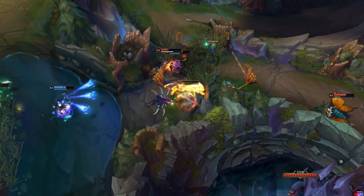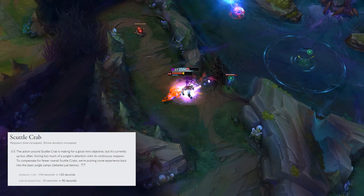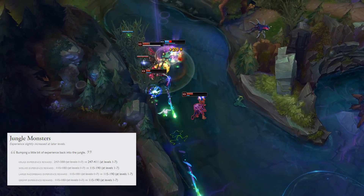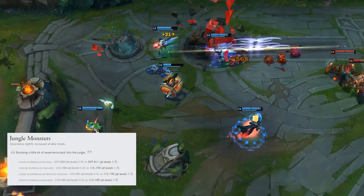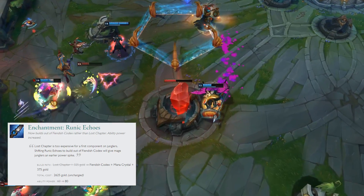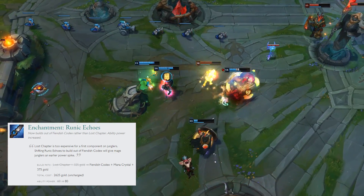Let's go into the roles. Jungle has had a few tweaks. Scuttle is gonna respawn 15 seconds slower, but the shrine it leaves will last 15 seconds longer, so each one is gonna mean a little bit more. Jungle camps are also gonna give a bit more experience past level 7 — follow-up changes to before, starting the same but giving more experience over the game, helping junglers through mid game. Runic Echoes is gonna build out of Fiendish Codex instead of Lost Chapter, but gives 20 more ability power. This should spell the end of mid laners abusing it since there's no Lost Chapter and no mana regen appeal for a mid champ.